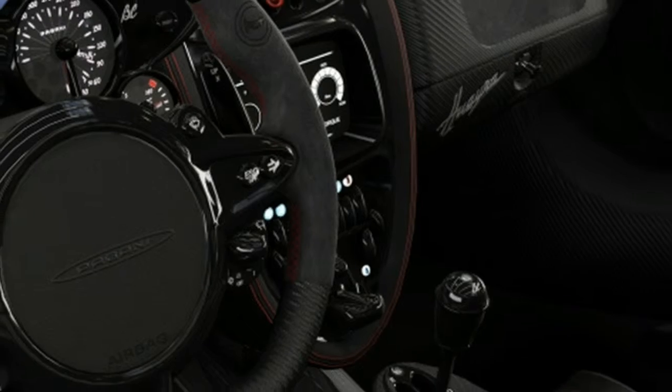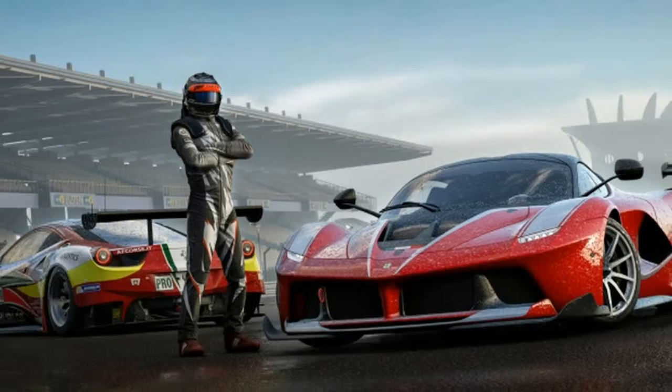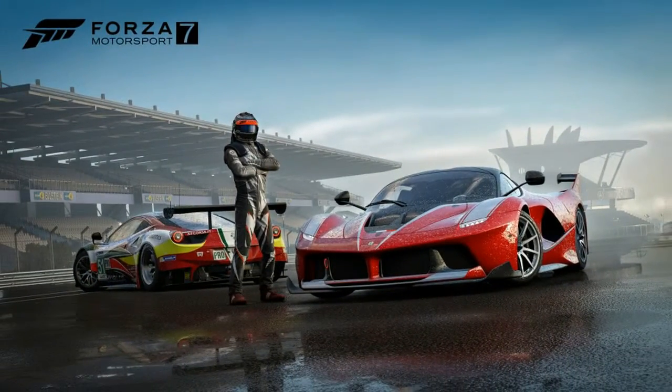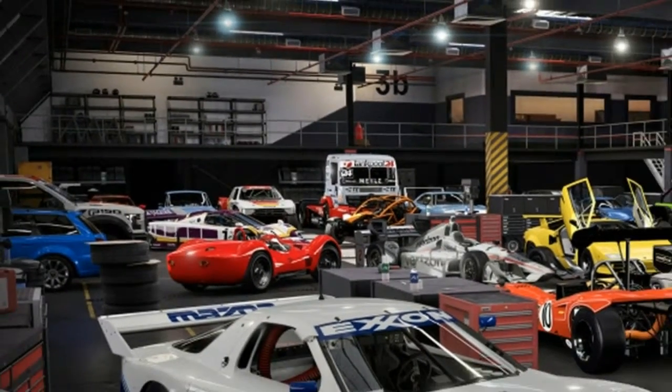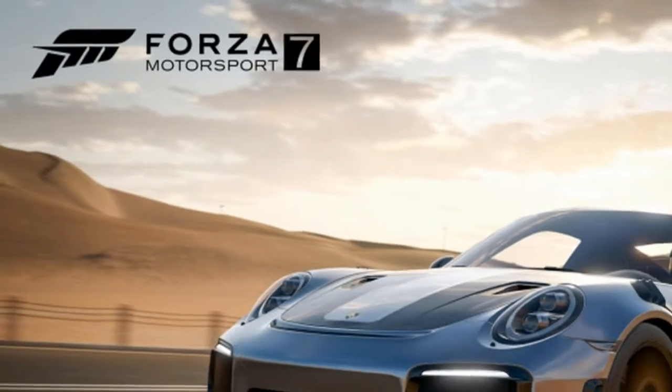The most visually stunning we found in our brief time playing was on the Dubai circuit, which is one of the introductory courses when starting the campaign. As you're driving, you pass through sandy deserts where the wind is actively blowing sand onto the course, creating drifts, and you can see it all happening.